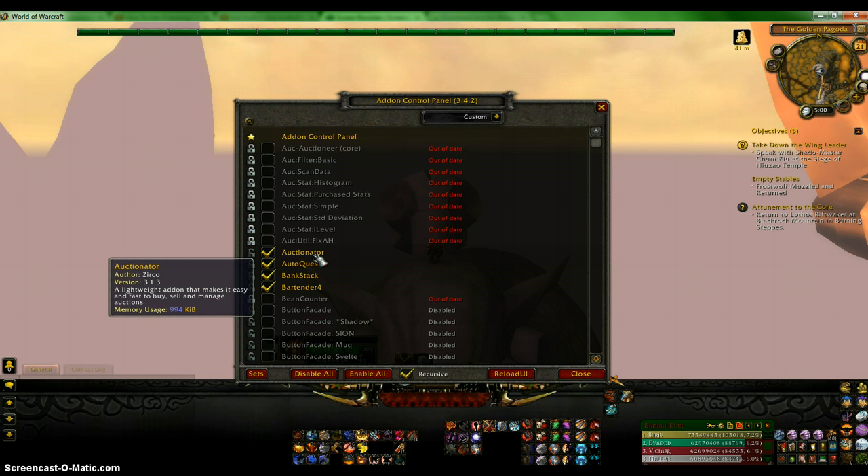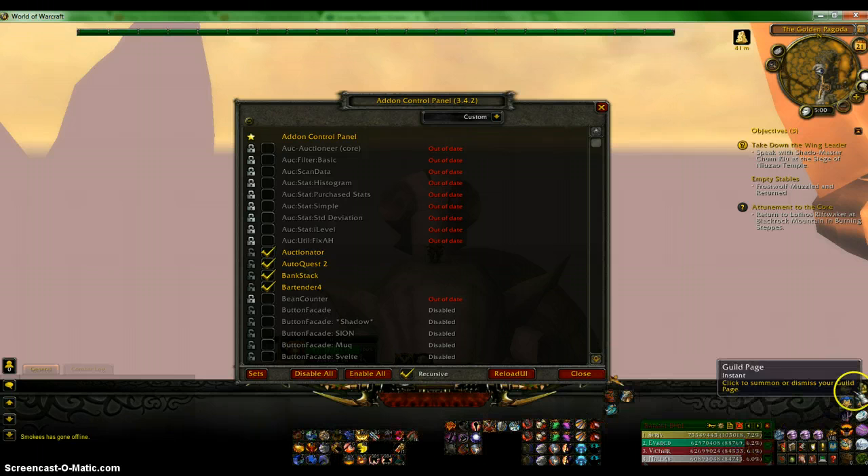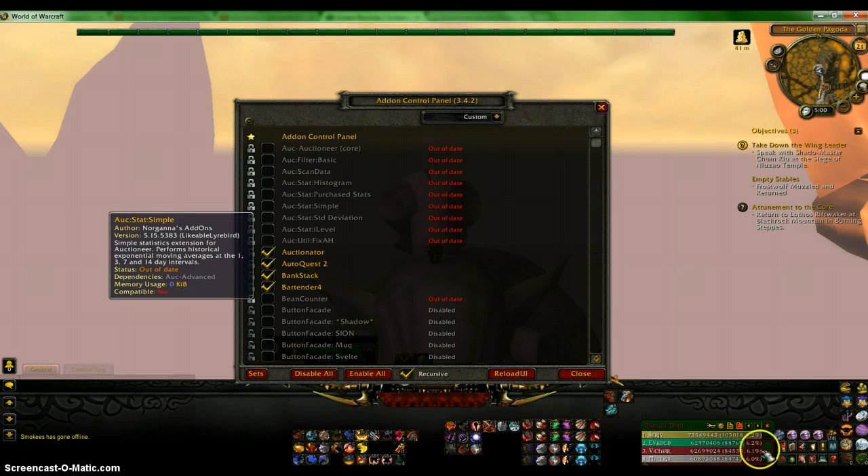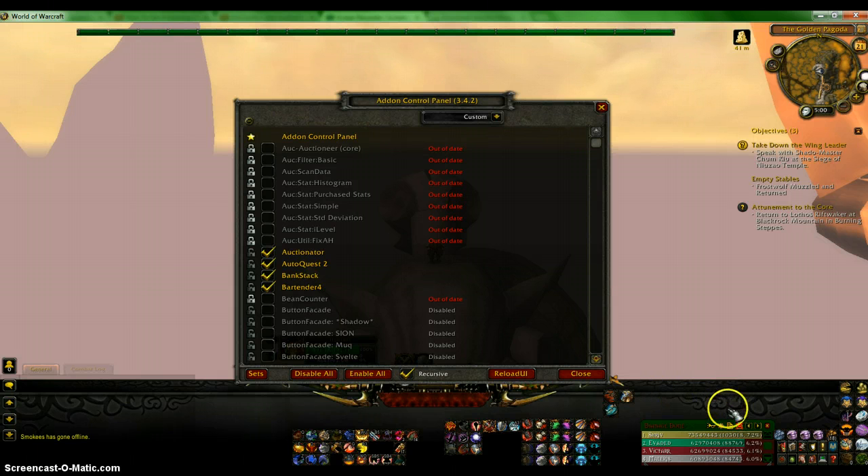Bartender — I really like this addon. It's the first addon I ever used when playing World of Warcraft. It helps me organize all my bars to make them however I want. If I click this, it highlights the screen and shows me that I can move the bar all around. I have my bars really small because I don't want them in the way, and I have this to kind of anchor it down. Most of my characters have their Bartender set up like this, though some do not because they have fewer skills.